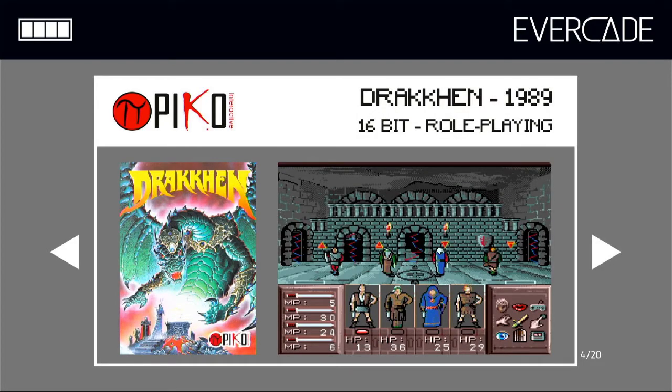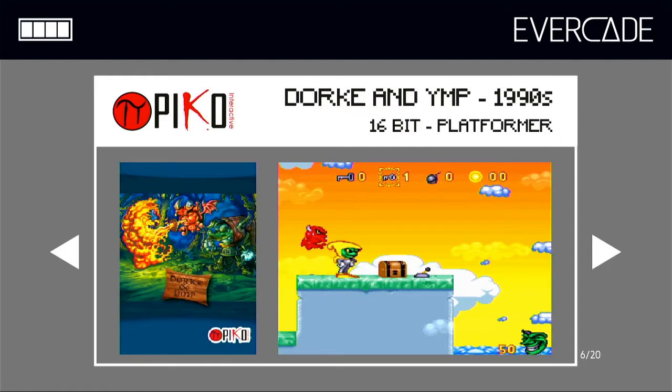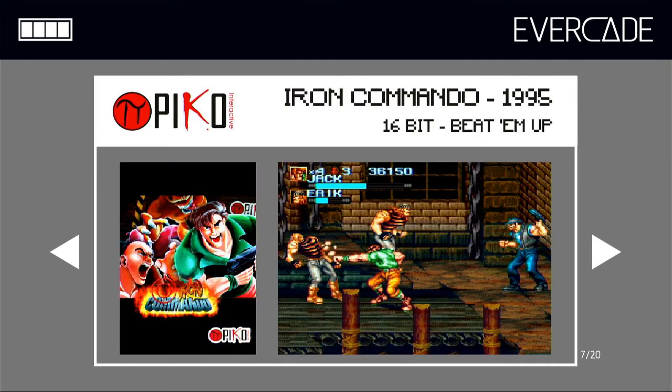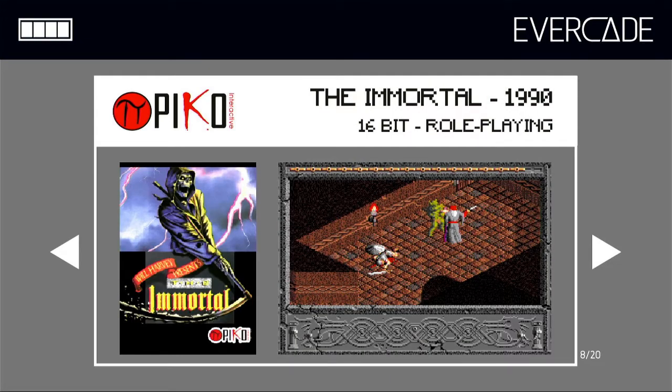Drakkon, a 1989 16-bit role-playing game. Dragon View, a 1994 16-bit role-playing game — I see a pattern in this cartridge, to be fair. Dork and Imp, a 16-bit platformer from the 1990s. Iron Commando from 1995, a 16-bit beat-em-up. The Immortal from 1990, a 16-bit RPG.